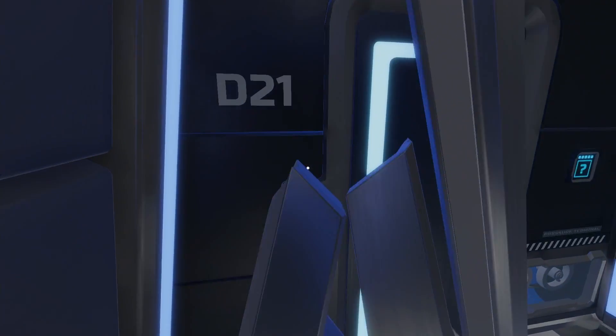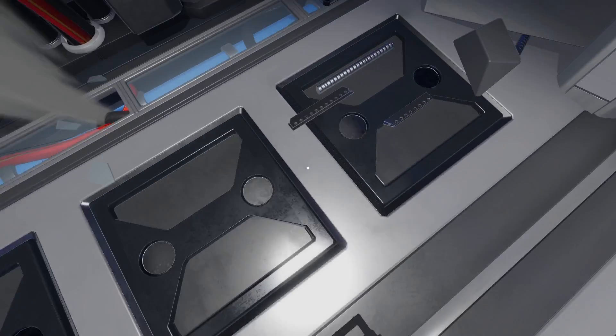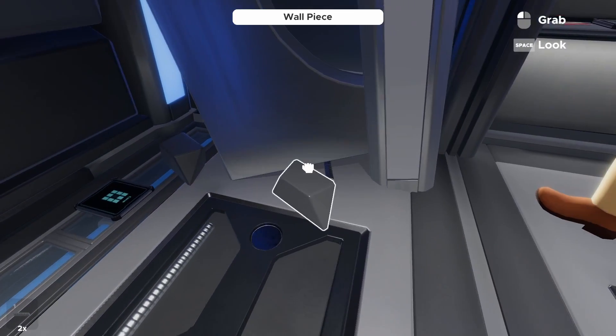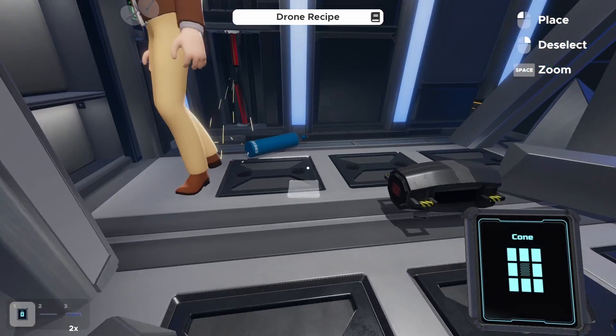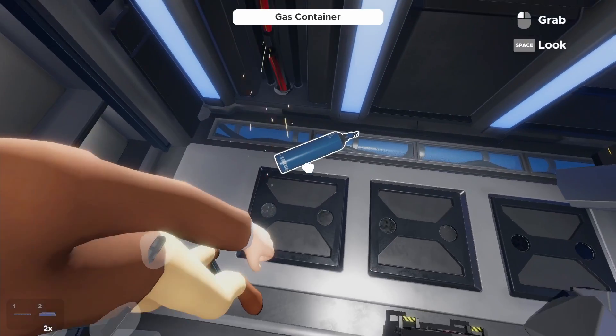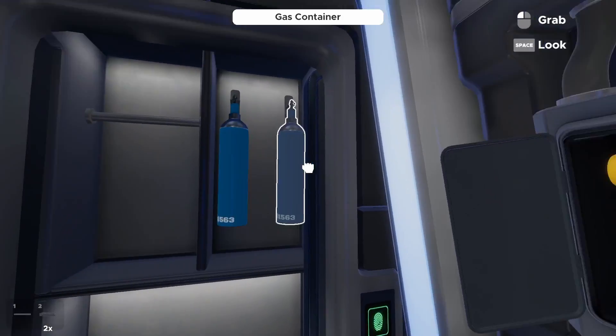Next episode. So we're in the next room. We're locked in. Metal piece. Metal piece. Metal rod. I'm grabbing everything. Drone recipe. Here's a drone recipe. You want it? Sure. Gas canisters.